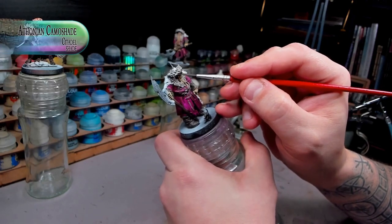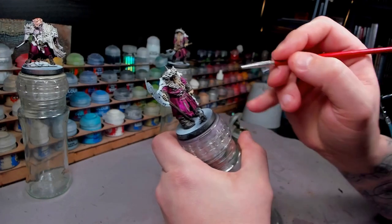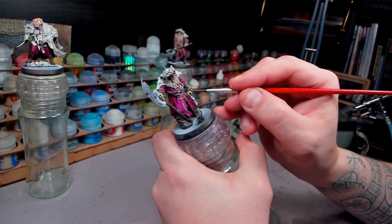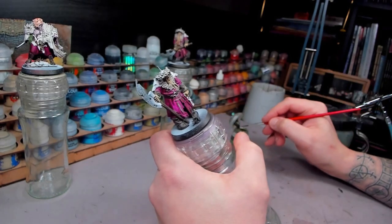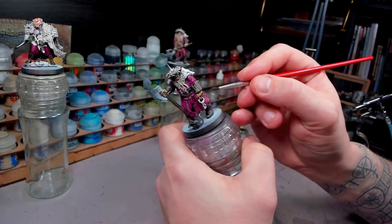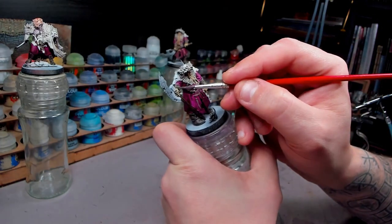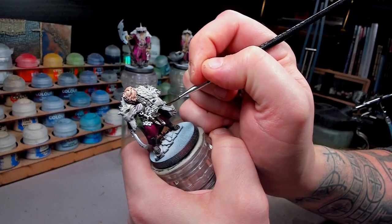Arthonian Camoshade I decided to put on the skeletal zombified bits. Just a little bit of a dollop here and there, and then when the brush is almost losing most of its paint, I'm just feathering it out a little bit more. Then we get this interesting green hue to them, which suggests the rottingness as well as the skeleton feeling that we had already. It's a simple enough method to get quite interesting and dead skin.